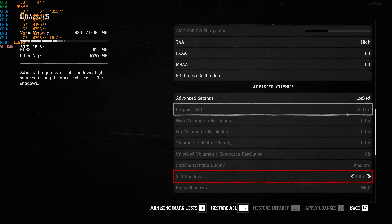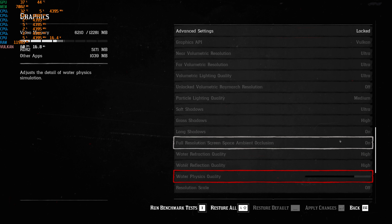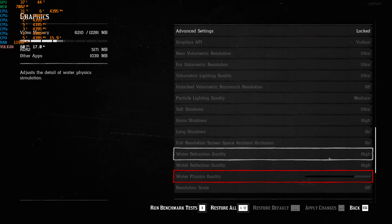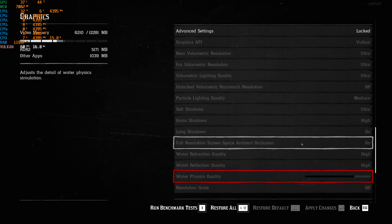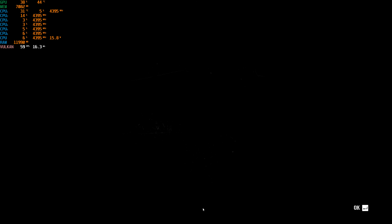Even for this preset, certain things are set on ultra while some are on medium. Everything else seems maxed out, like long shadows and full resolution screen space ambient occlusion, which means light is hitting everything from every angle. Let's run the benchmark and see how we actually get on here.